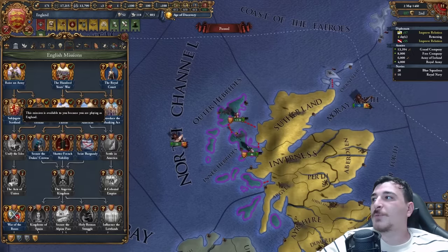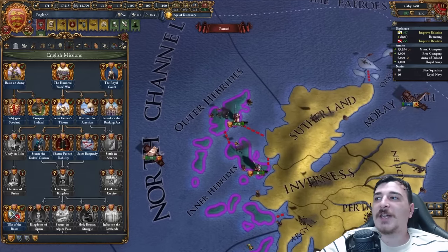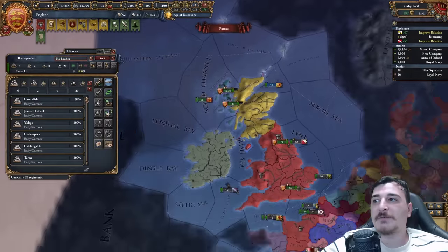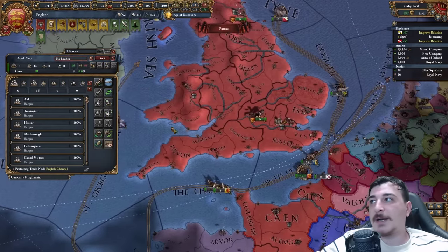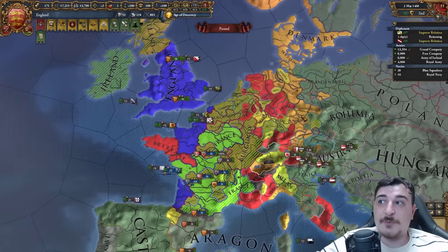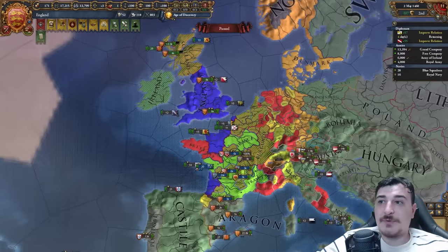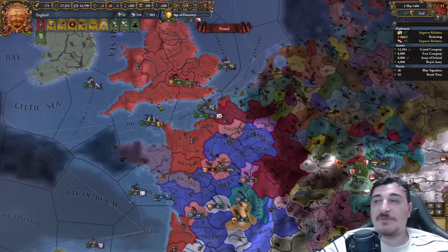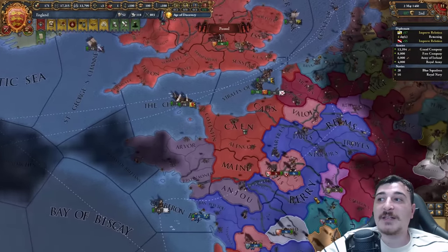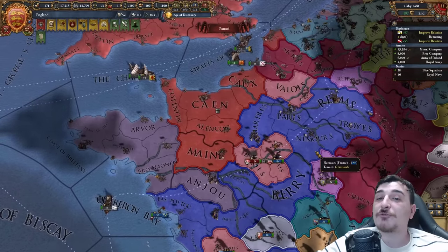With the subjugation of Scotland, we need to get these two islands in order to get the Orkney events to purchase Orkney and the Faroe Islands. For the next 10 to 12 years, we're going to chill, fix our country, have a really strong army, and navigate the missions so we can integrate the French realms.